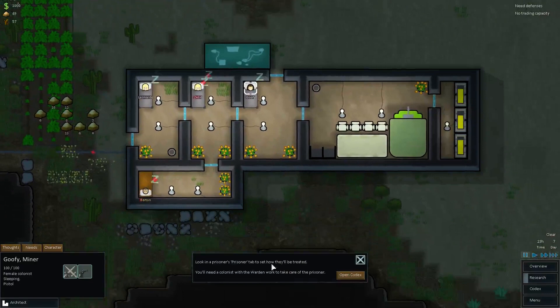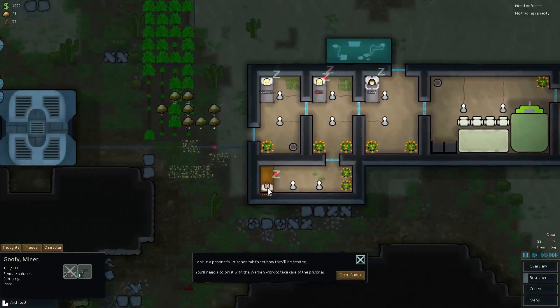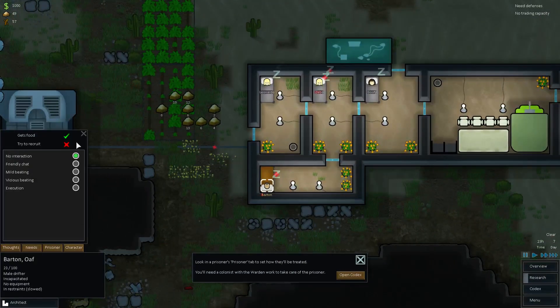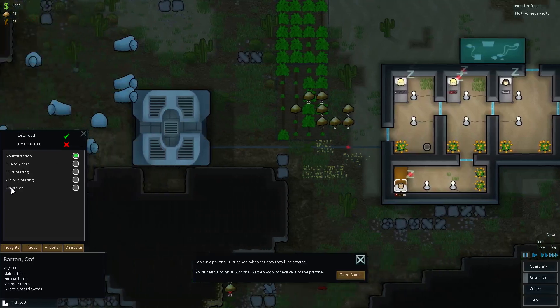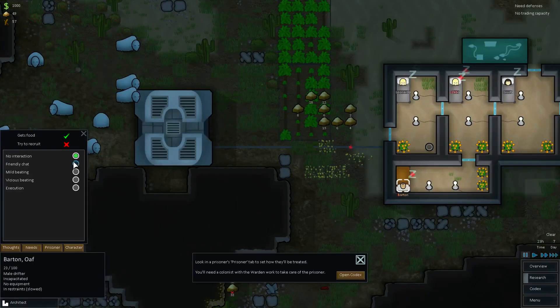You've got them in there. Now that I've got that, I can go into his prisoner tab. I can try to recruit him. I could say no food for you, I could give him a friendly chat, I could just not even talk to him. I could also give him a mild beating or a vicious beating, or an execution if I really wanted to. I've never done it before — I've always recruited people with my friendly chatting.